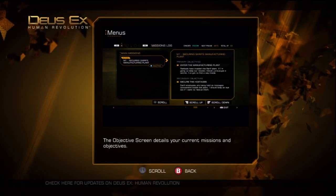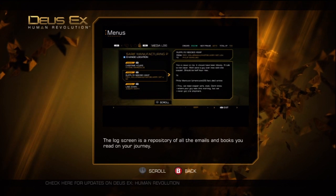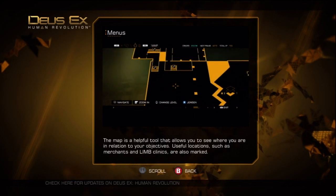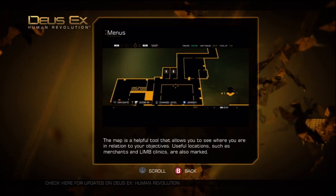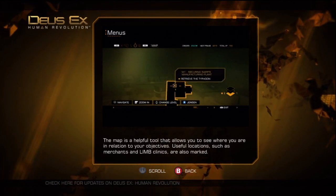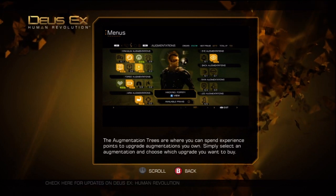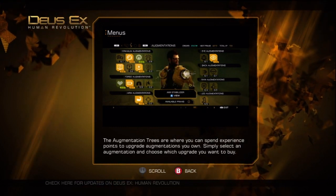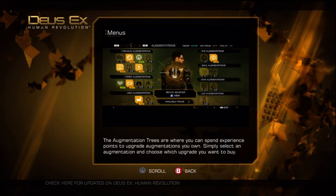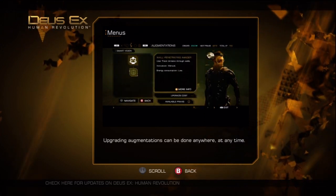The objective screen details your current missions and objectives. The log screen is a repository of all the emails and books you read on your journey. The map is a helpful tool that allows you to see where you are in relation to your objectives — useful locations such as merchants and limb clinics are also marked. The augmentation trees are where you can spend experience points to upgrade augmentations you own; simply select an augmentation and choose which upgrade you want to buy. Upgrading augmentations can be done anywhere, at any time.